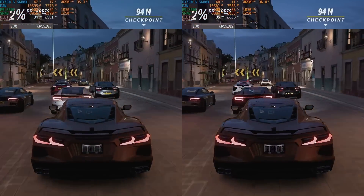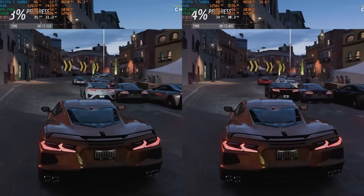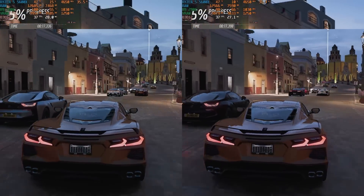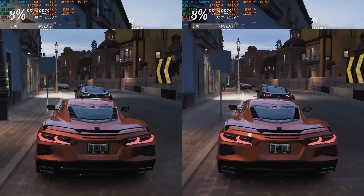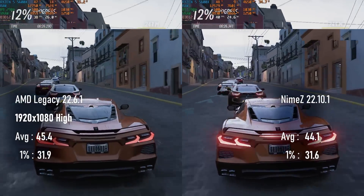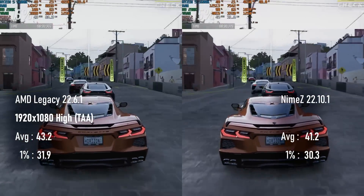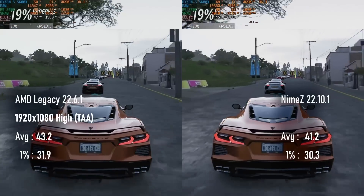Forza Horizon 5 again represents a tiny, almost unnoticeable regression moving to Nimes from Legacy, but as this is the first built-in benchmark I've tested so far, it does mean the result can't really be dismissed as run-to-run variance. The average difference is only 1.3 frames, stretching to 2 when enabling TAA — which, by the way, is the only way I know of to fix the glitch that turns your license plate black.